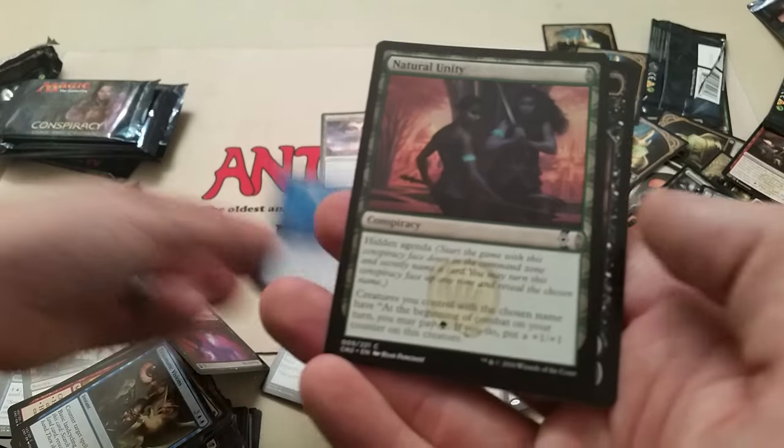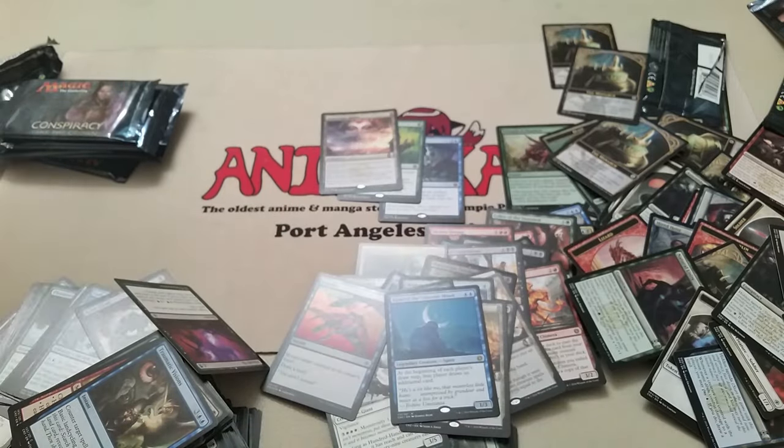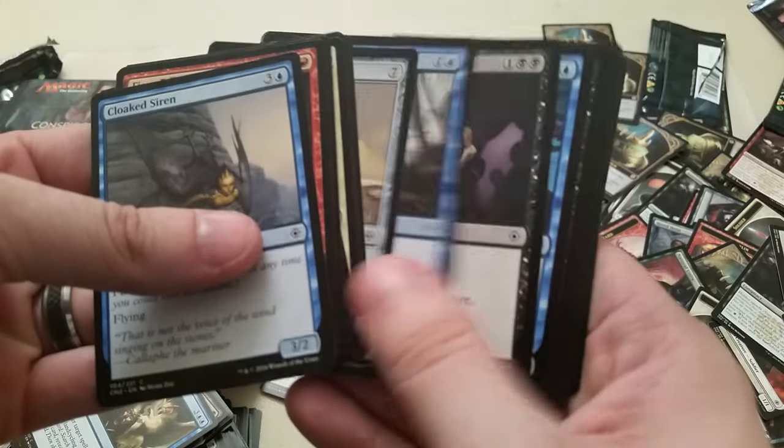Kamiya of the Crescent Moon. Another Natural Unity and a Zombie token. At this point, to help save on time with the last few packs, I'm just going to jump to the rare and if there's a foil. Pretty much I've seen all of the Conspiracy cards at this point.